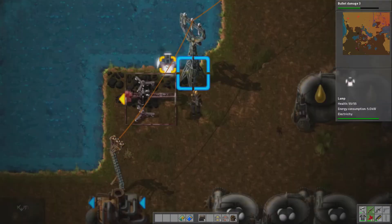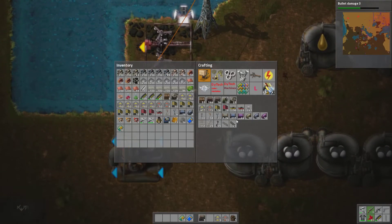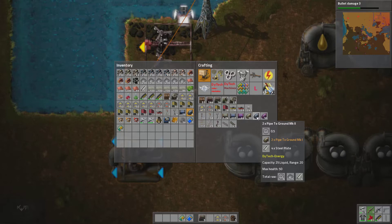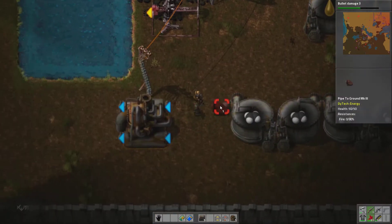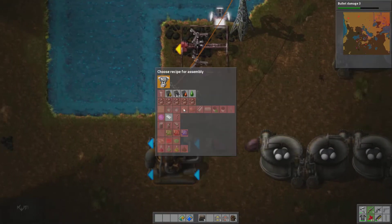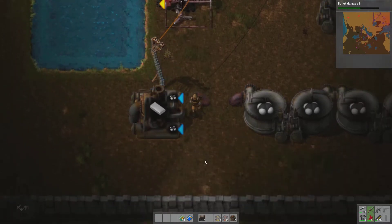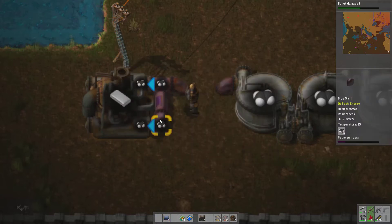Just place down a lamp right here. So let's go ahead and make some pipes. Don't know what type of pipe we want. Capacity 50 liquid — let's do that. So we'll need three of these. There we go.